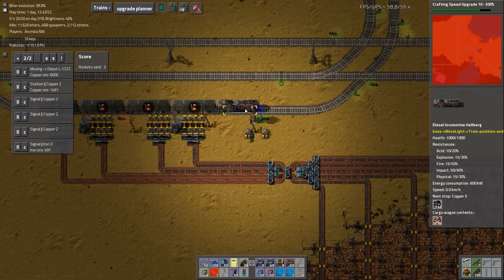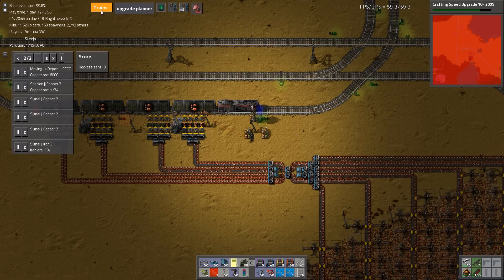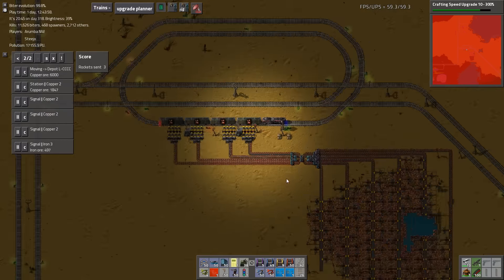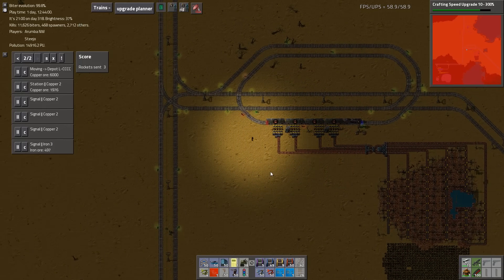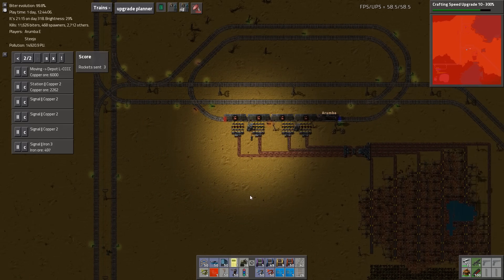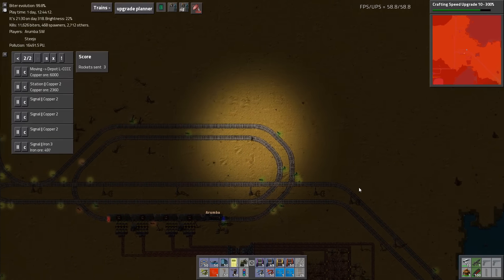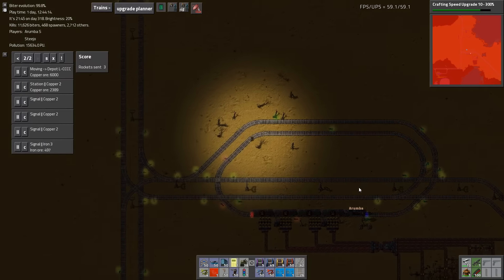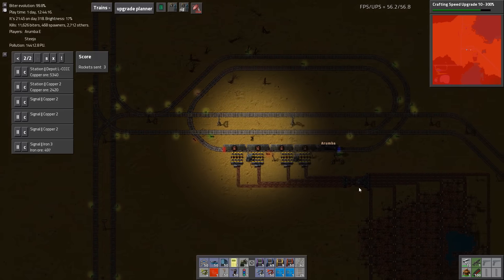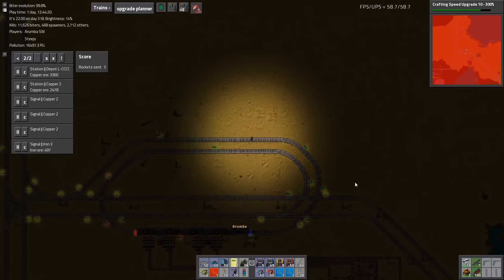It's Copper 4. If you jump in, I don't even know what the train would be called. The one that's at Copper 4 just now, you can have a look at it. So the train comes in this way, comes up here, goes round, sits here, fills up, and then comes back out and goes round.